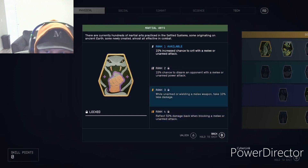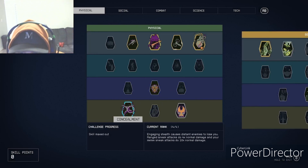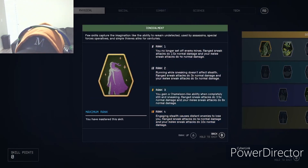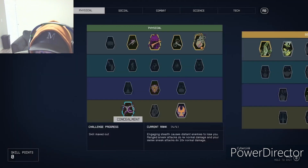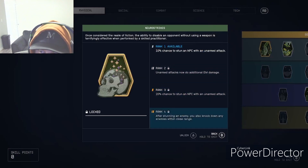Concealment is crucial — it actually adds damage to your sneak attacks. At the final rank you can do 10 times normal damage with a melee weapon while sneaking, and 4 times more damage with a regular weapon, which is crazy good.